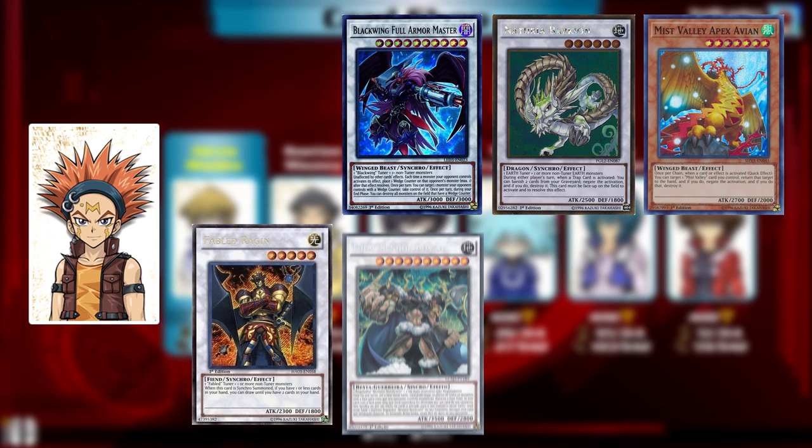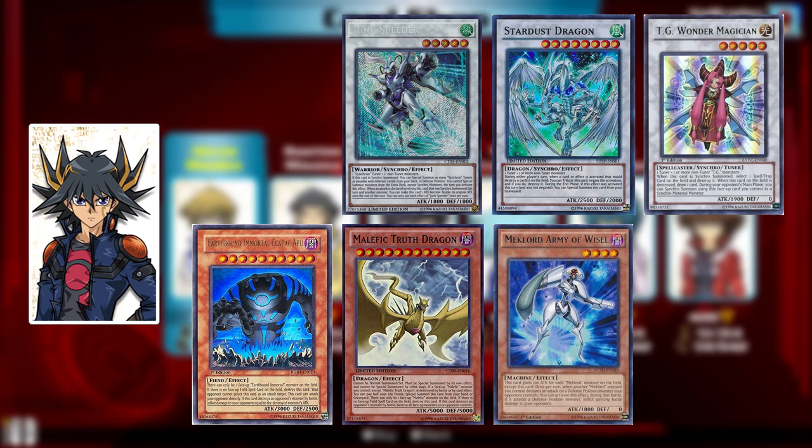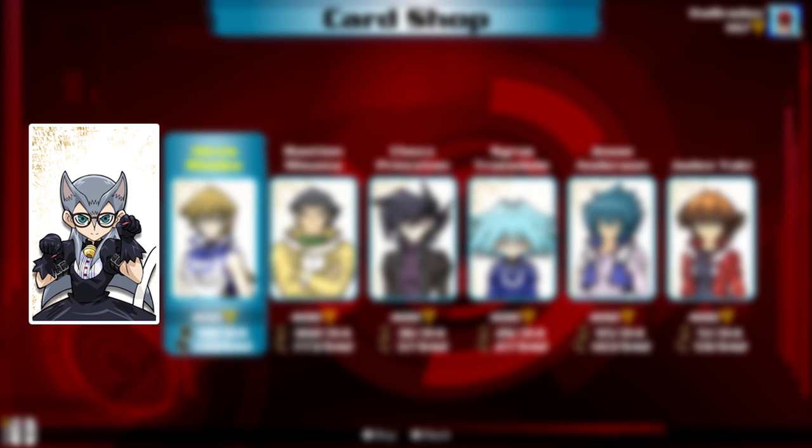Crow Hogan's pack, of course, has Blackwings, Naturias, Mist Valley, Fabled, The Nordic Gods, and Lavals. And finally, Yusei Fudo, of course, has his Junk Deck, Stardust Dragon support, TGs, Earthbound Immortals, Malefic Monsters, and Mech Lords — so a bunch of the rivals from the show, you're going to find them in Yusei's pack.